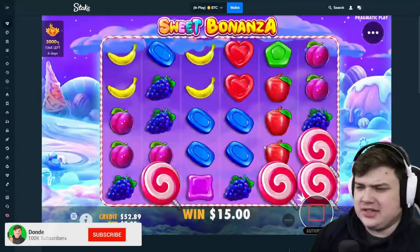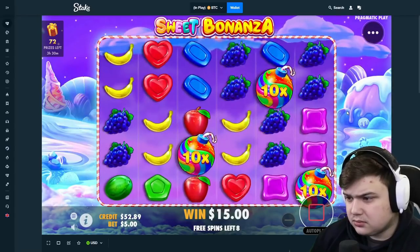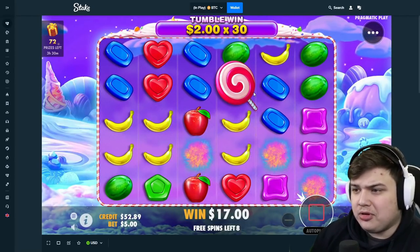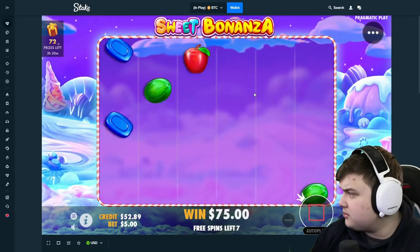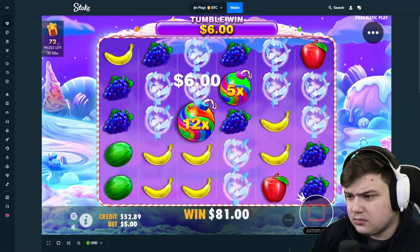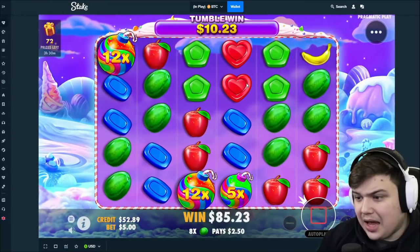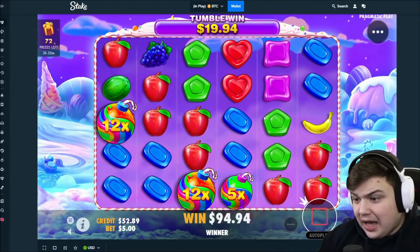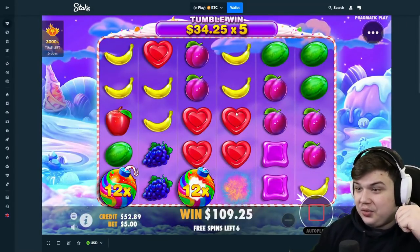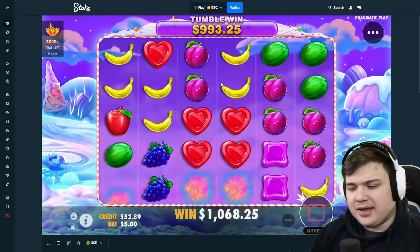Going all in, third time's the charm — come on, this has to pay, we had two bad ones in a row. Bananas — no way, triple 10x, I know you only have a two dollar tumble. Grapes, bananas, melons — keep going. Apples, blues, bombs — come on bombs! Oh my god, that's so nice, a $34 tumble. There we go, we're back!